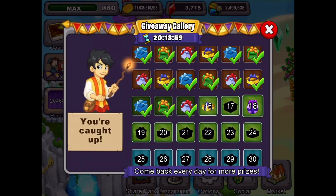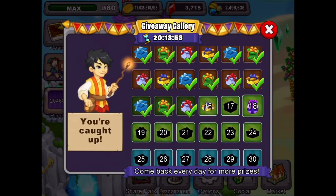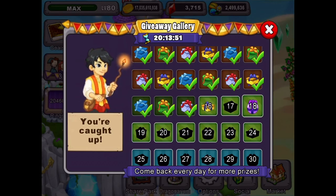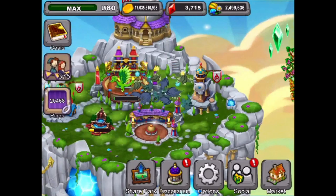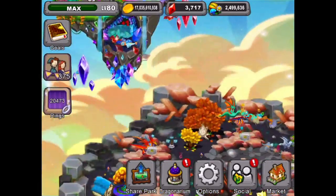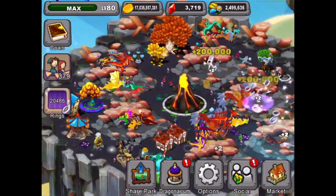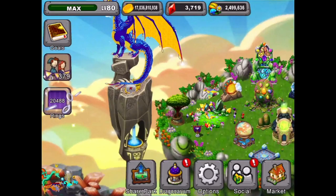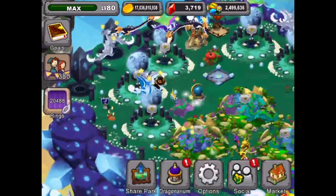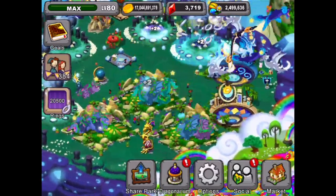We're on day number 16 - we didn't get our prize from yesterday so let's go get that. That was a percentage of our coins and one gem. Day 16's prize is 100 rings, so I'm going to wait until I max out and then go get this - it'll add to our total, it won't go into our gifts. Let's go collect some more rings, gems, and dragon cash.